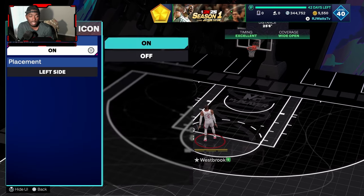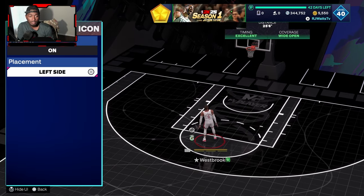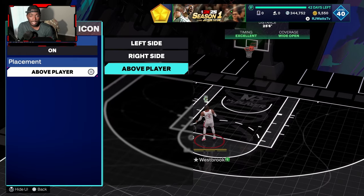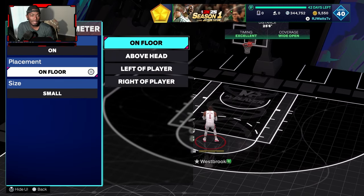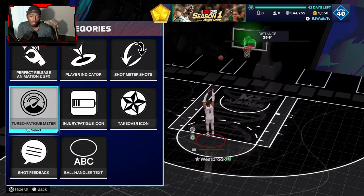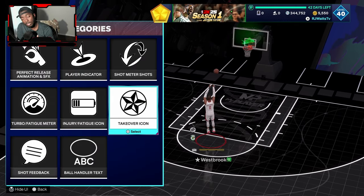You can also toggle the fatigue icon — if you don't want to see it, turn it off; keep it on the left side, or put the Gatorade symbol above the player when they're tired. You can make the bar smaller or larger, adjust placement, or turn floor visibility off entirely. I like to see when they're tired, so I keep it on. This is a key feature they've added to the game — the ability to customize your HUD and preview it in real time without having to load into a game.